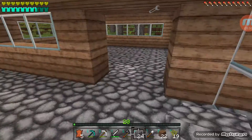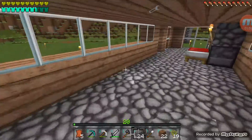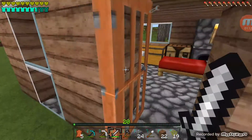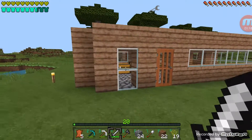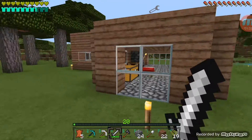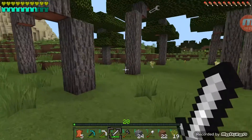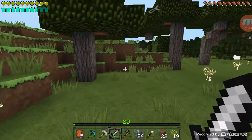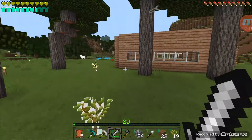I was gonna put doors here, but I kinda like it open. Voila, here's my house. I like it, I like it a lot. Here's my little bare bones farm.